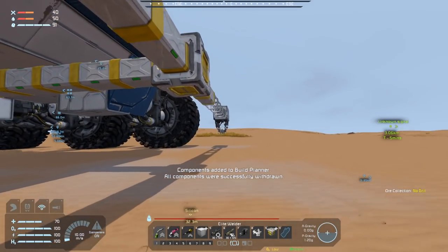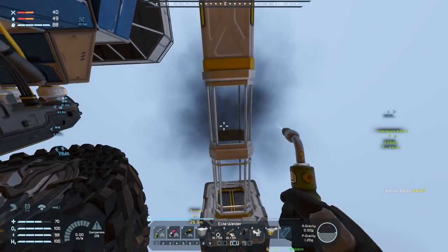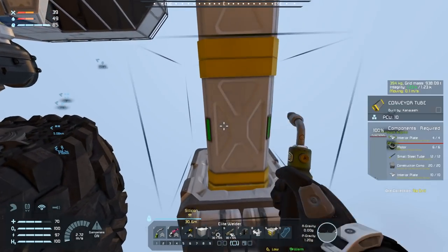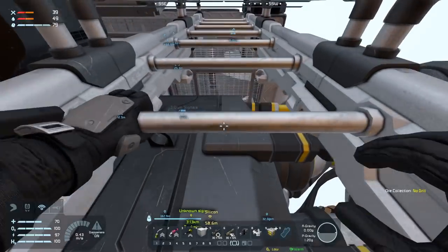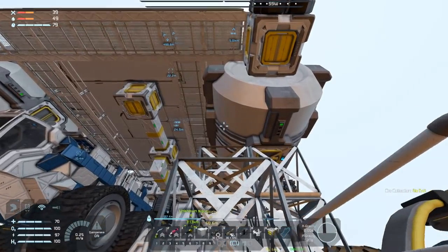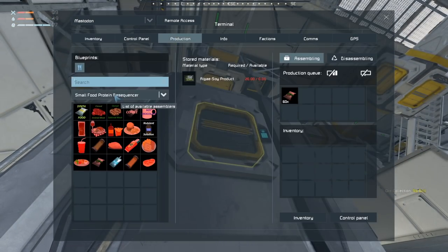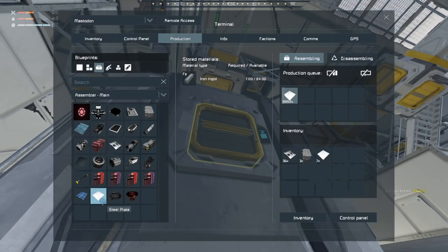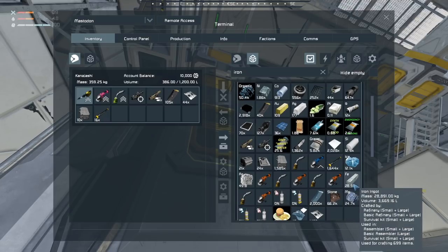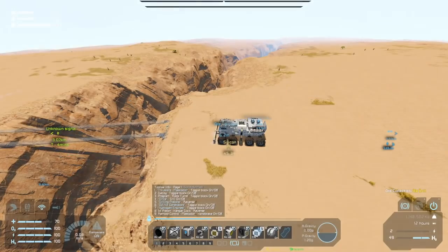My little bridge with the last bits being these last four tubes. Then I can drive across — assuming I have enough steel plate, because we are going to use all of the steel plate to do this. How much do we have? We have 2,000 — we're going to need more. Assembler, stop building conveyor parts — build me 10,000 steel plate. I have no idea if I have that much iron, but just make me steel plates. I have 28,000 iron and I need 69,000 — so yeah, we don't have enough.